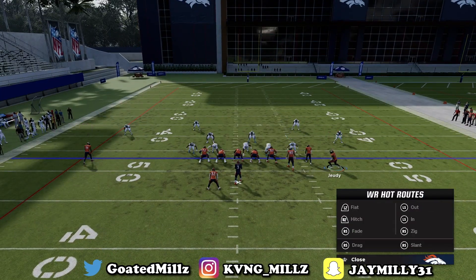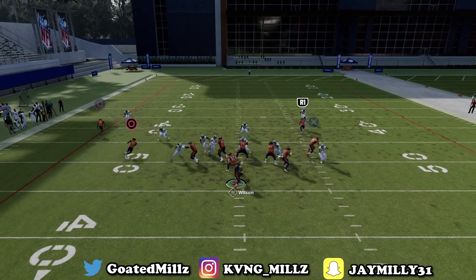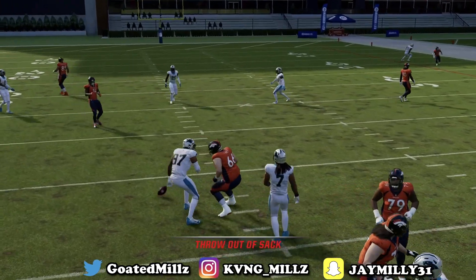If you have a good receiver over top then you could destroy him with that post. I have Randy Moss in MUT and he destroys, but Sutton doesn't have an ability so that's just how it goes.